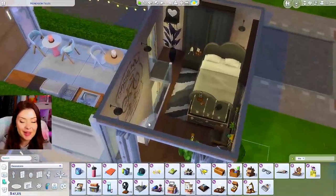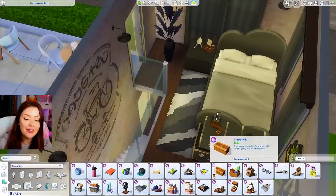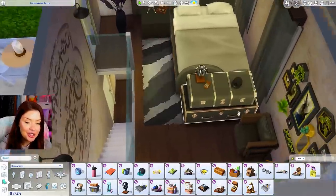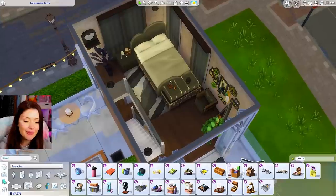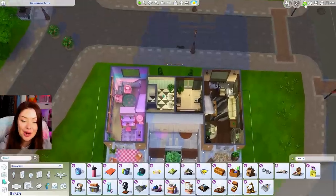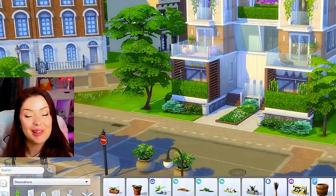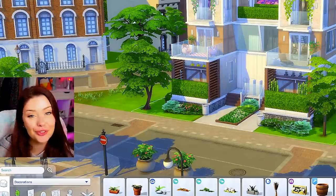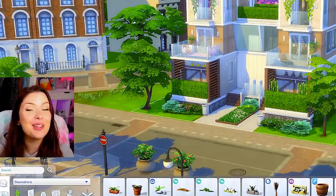Overall, I did really enjoy these kits. I think the Pastel Pop one is definitely my favorite by far. The Everyday Clutter one kind of fell short for me a little bit — I do enjoy some of the stuff like the makeup, but in terms of the clutter boxes, I don't know. Let me know which one you guys liked best and what you're thinking about these kits. Do you like them? Did they fall short for you? Let me know in the comment section down below. If you liked the video, don't forget to like, comment, and subscribe. Thank you guys so much for watching — I'll see you in the next one.